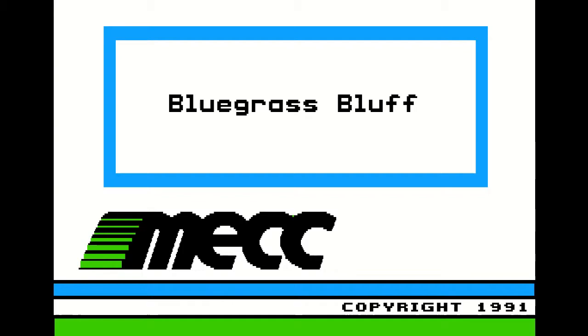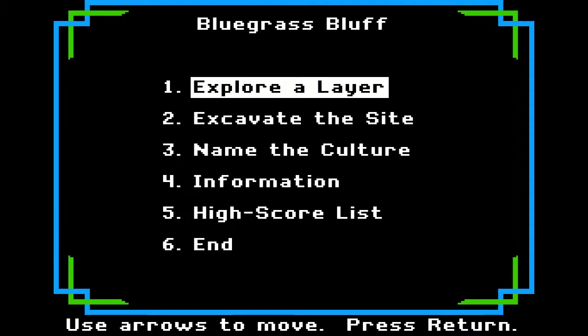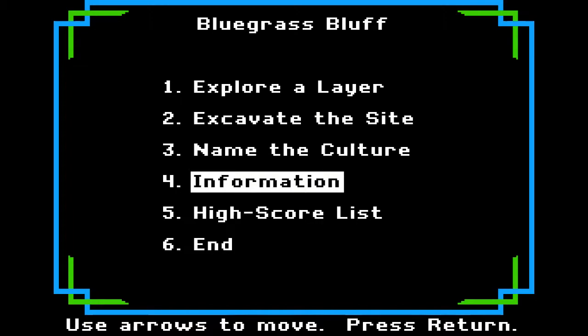Alright, Apple II. We're back here with another MACC disc. This one's called Bluegrass Bluff, 1991 — that might be one of the latest ones I've seen. I think Freedom is probably the latest one I've seen; that was like '93 or something. Alright, let's get some information here.